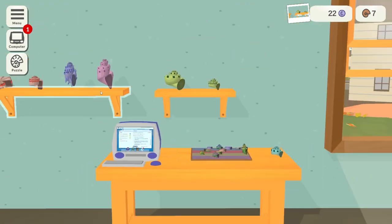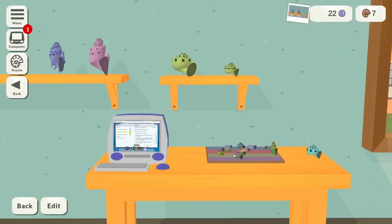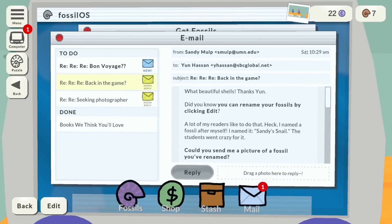I need to take a photograph of it. Let's zoom in, press space, take a photograph, go back, go into the computer, and the photographs will appear on the top. Let's reply.